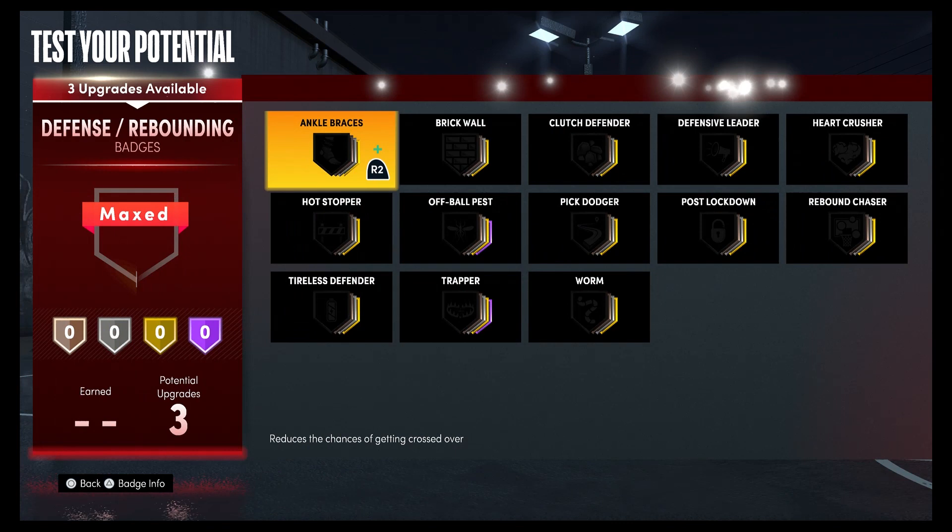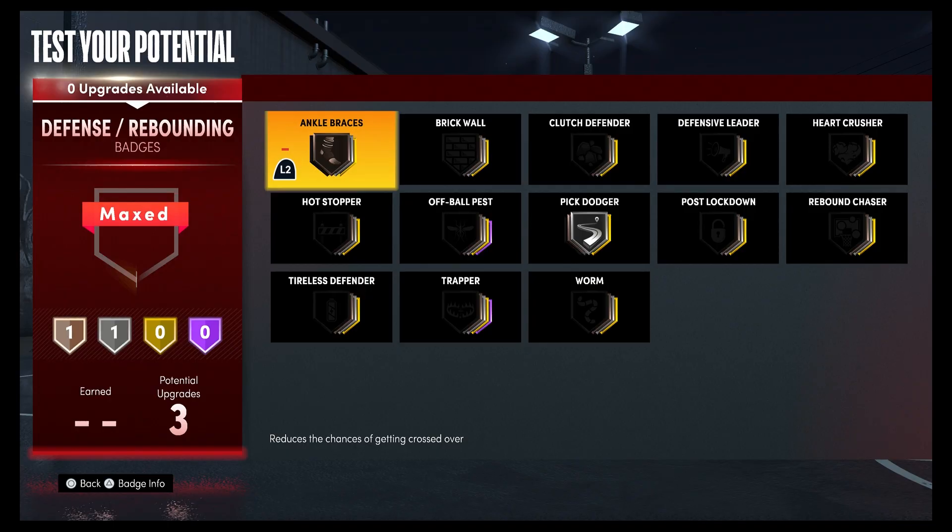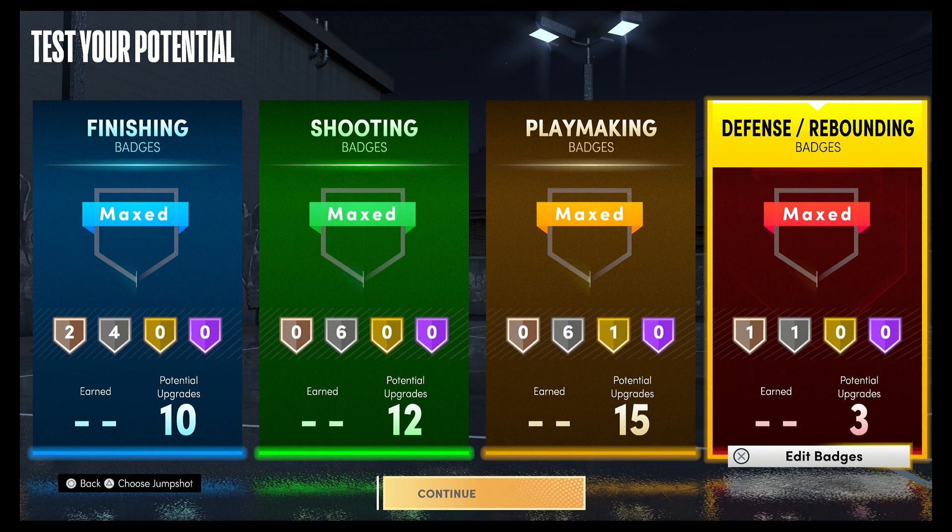For your defense and rebounding badges, you're going to put pick dodger on silver and ankle braces on bronze. That's the best Denny Avdija build.